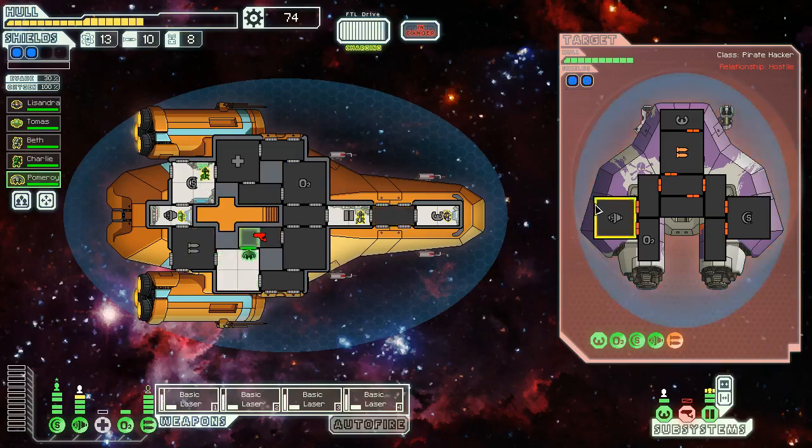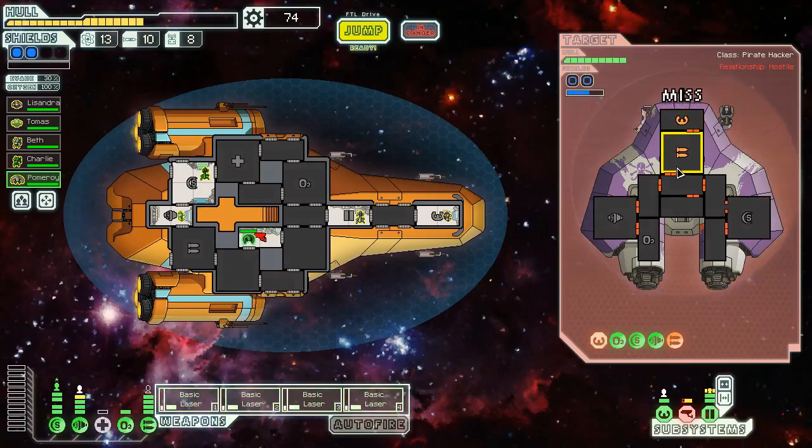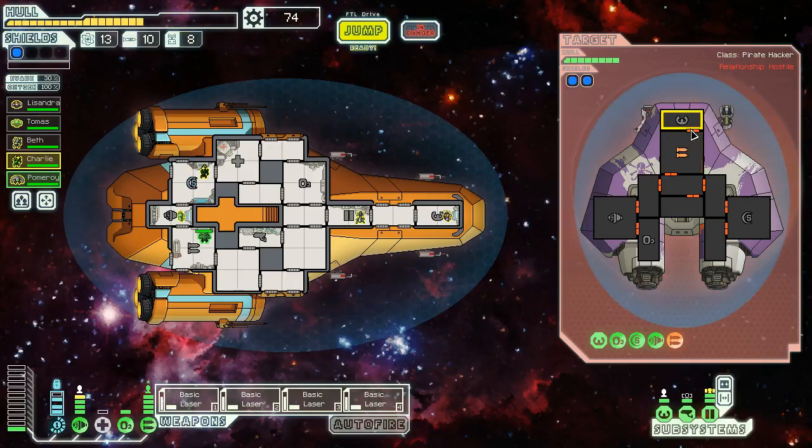They managed to take out sensors and stun our shield personnel, which is scary. We took out the flat cannon — that's the most important thing. I'm going to hit their piloting system as much as I can because that dodge chance has been super annoying. They got their piloting system fixed — it would have been very nice if I could have fired on it while they were fixing it. At least their weapons have only just now come back online. Try that old song and dance again — just good enough to take out the flat cannon.